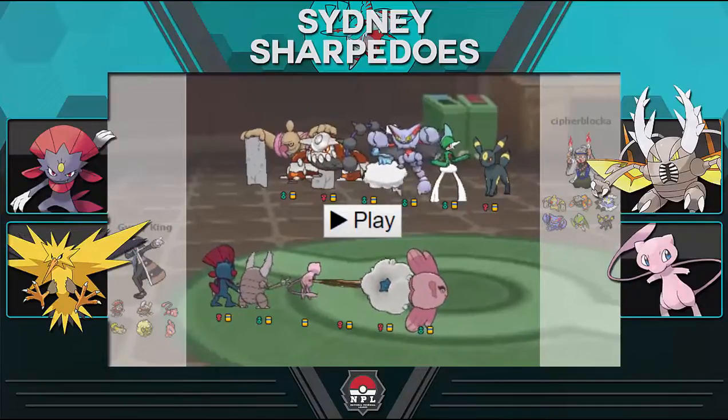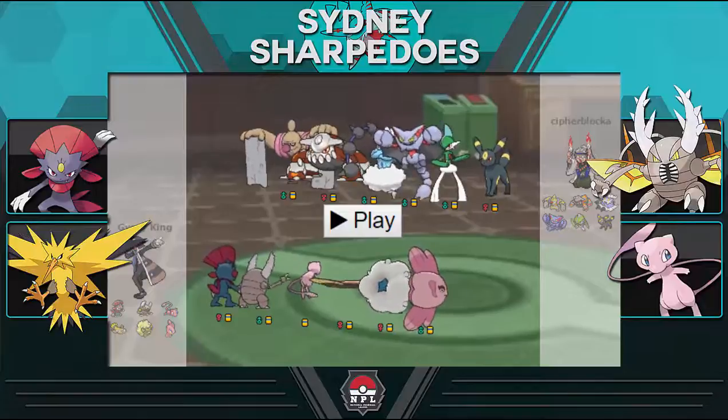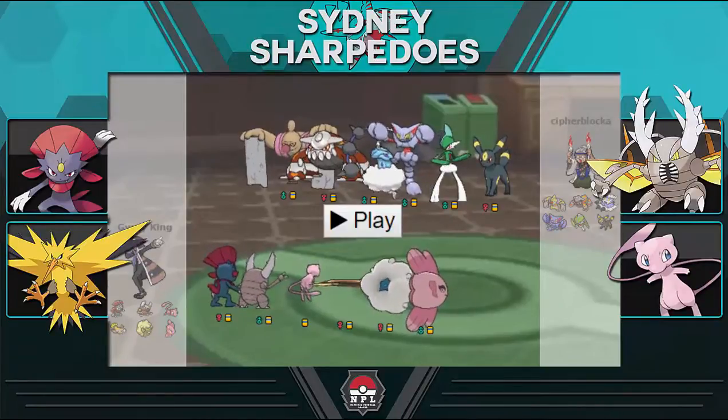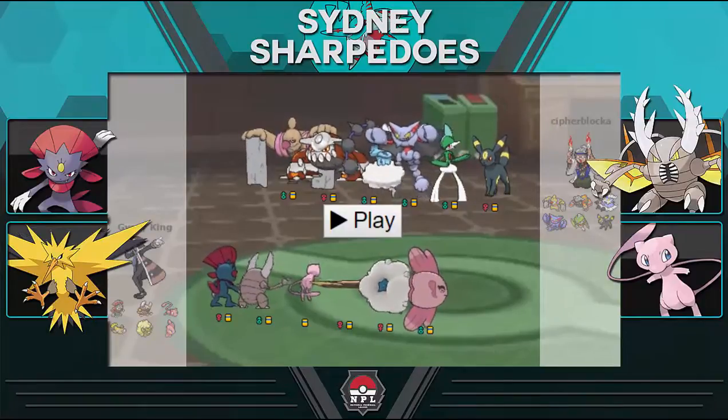What's up guys, Gypsy back here today bringing you my week five match in the NPL. This week we're going up against Cypher Blocker and the Detroit Liepards. Cypher is in my division so we're going to be facing each other a couple of times this season. As a result I'm not going to be doing an in-depth team builder because I wasn't forced to reveal certain sets during the match, but I will be giving a brief overview of the mons I brought this week and their roles.